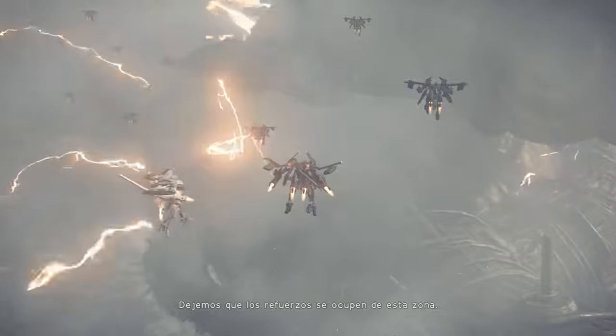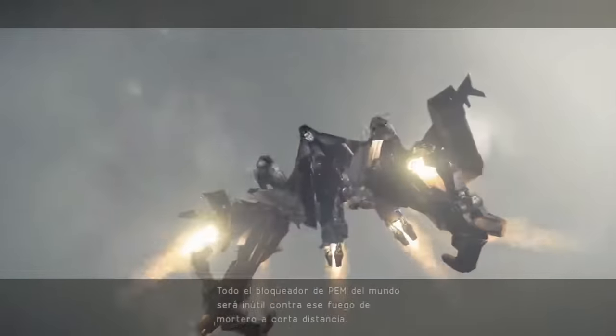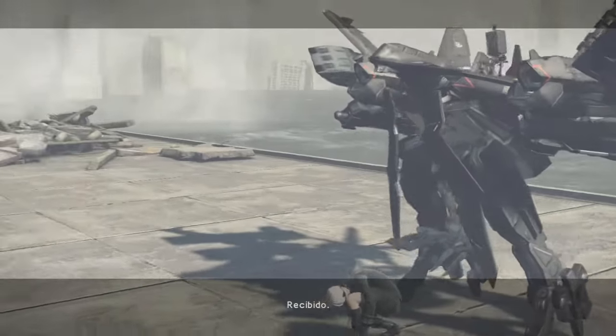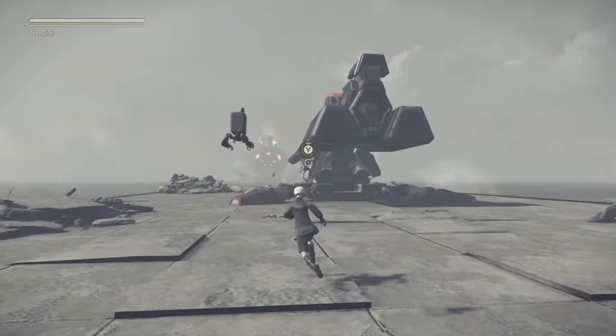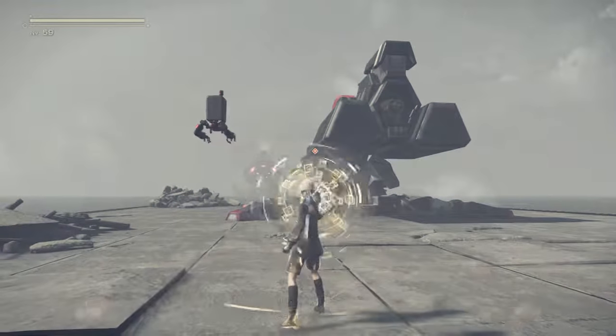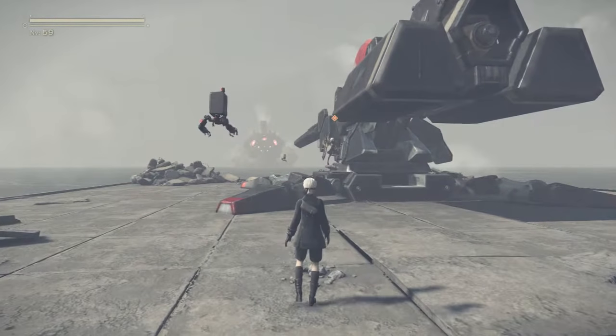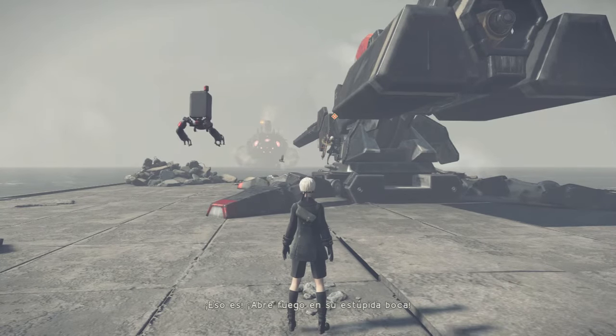2B! Let's leave this area to the reinforcements. I have an idea. You and I should meet up at the spot I just marked. We've got mortars lining the shoreline here. All the EMP shielding in the world won't help against close-range mortar fire. Got it, I'll help in. This thing's armor is too thick. We need more firepower, 2B! Let's try for a more direct approach — lay down some fire in its mouth.